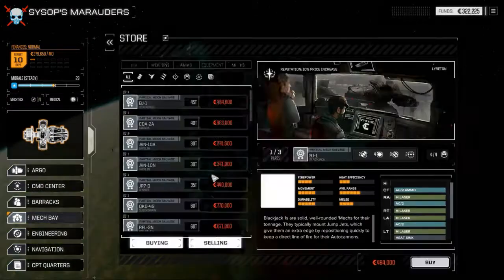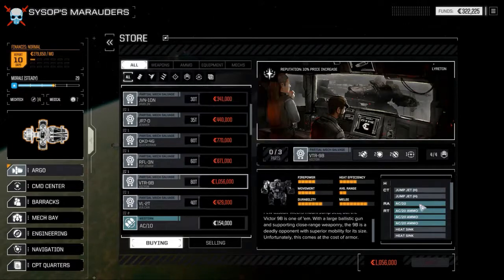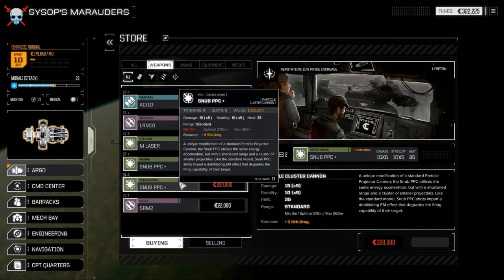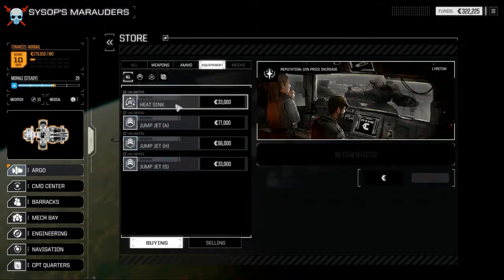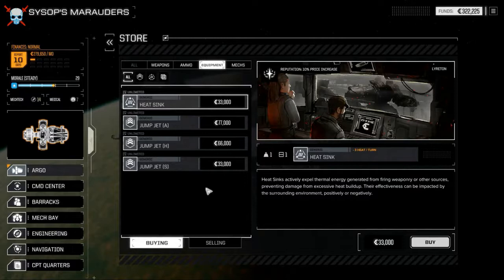If we go to the store, here is where you can buy pieces of mechs. If you have three of these guys already — there's three parts to it — and you want more, you buy it, and your engineering guy automatically builds the mech for you. Then you just have to arm it. These go by tonnage. The store has weapons, ammo — generic ammo and better ammo — heat sinks, better heat sinks, heavy jump jets, small jump jets. The equipment section sometimes has stabilizing units, extra cockpit armor, stuff like that.